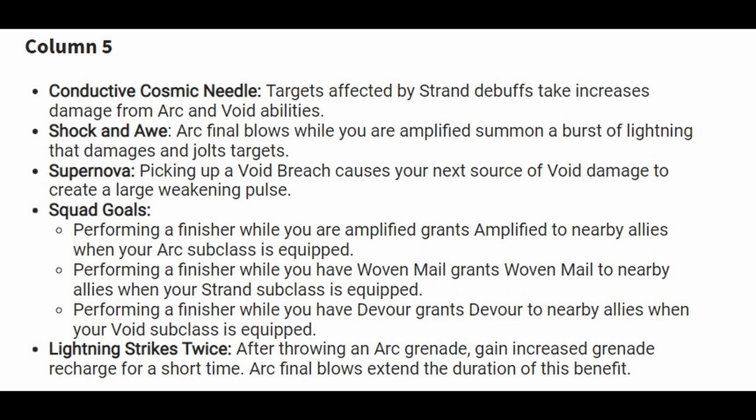Supernova: picking up a Void Breach causes your next source of Void damage to create a large weakening pulse. Squad Goals: performing a finisher while Amplified grants Amplified to nearby allies when your Arc subclass is equipped. Performing a finisher while you have Woven Mail grants Woven Mail to nearby allies while your Strand subclass is equipped.